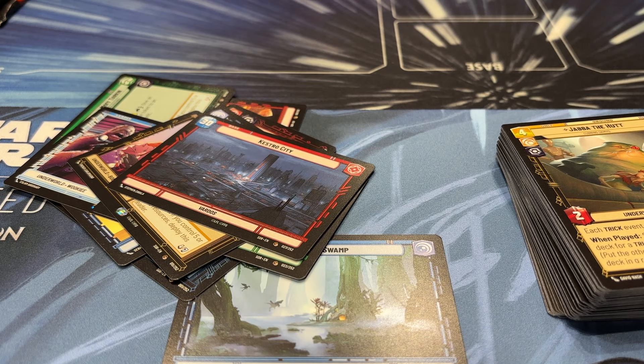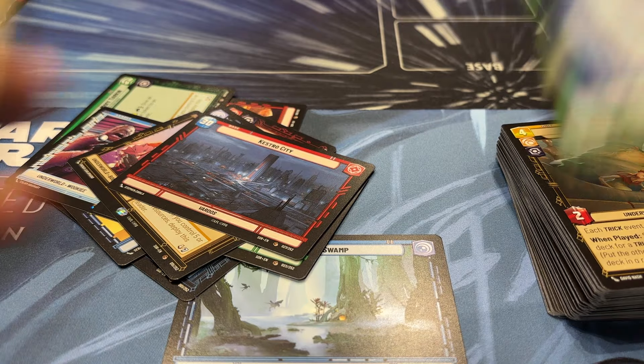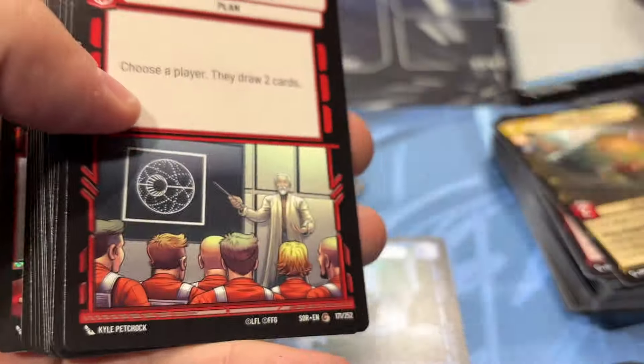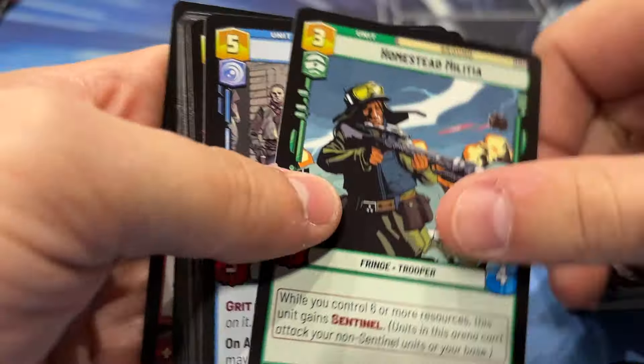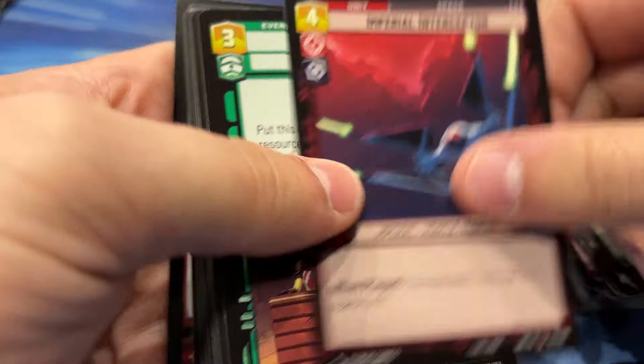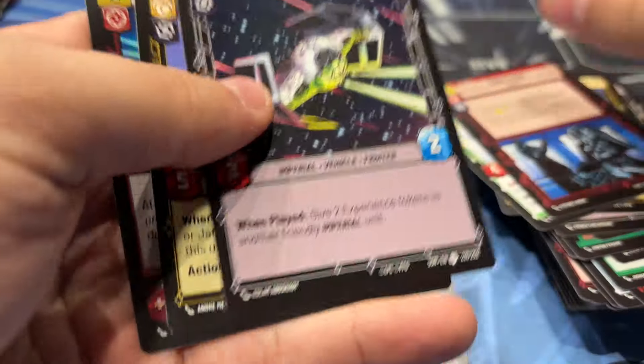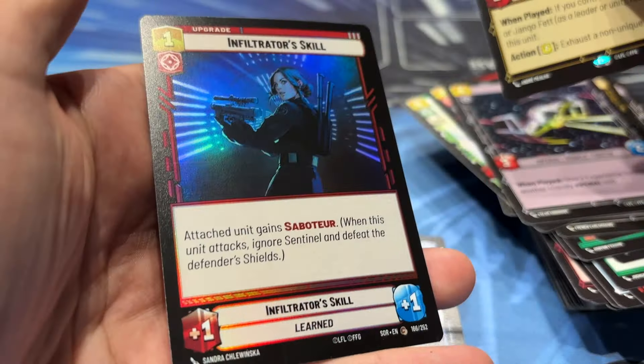And then last pack coming up here, and then I'll record some games — some point-of-view games. We got Leia on Chopper Base. So I could run Cunning, which is kind of Leia, so I don't know if I have enough yellow cards for that. But Consular, Mission Briefing, Homestead, Rugged, Imperial, Resupply, Cell Block. ISB, Rogue, Force Shope, Tie. Ooh, Fett's Fire Spray. All right, and that's our six-pack, so we're going to go ahead and build a deck and make some games.